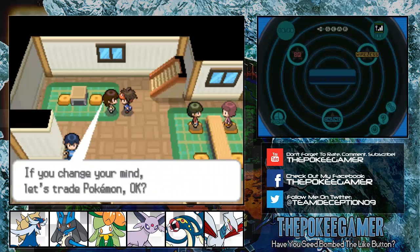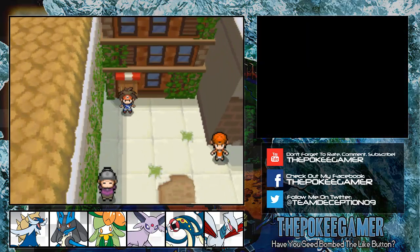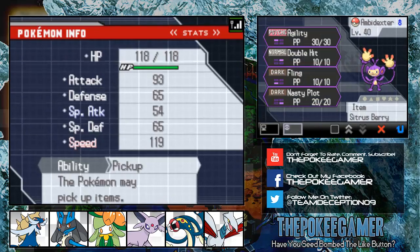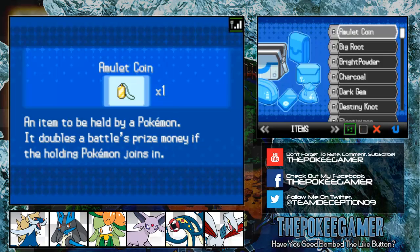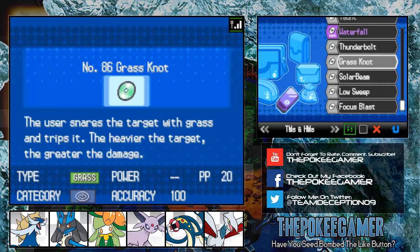If you trade with her, you can get a free Ambipom. It has set IVs — I think there's a bunch of 20s and maybe a 30 or two. It's also got a Jolly Nature and the ability Pickup. It also has Nasty Plot. Fun thing is it also learns Cut and Strength, so we're basically replacing Excadrill with Ambipom as our Cut and Strength user.